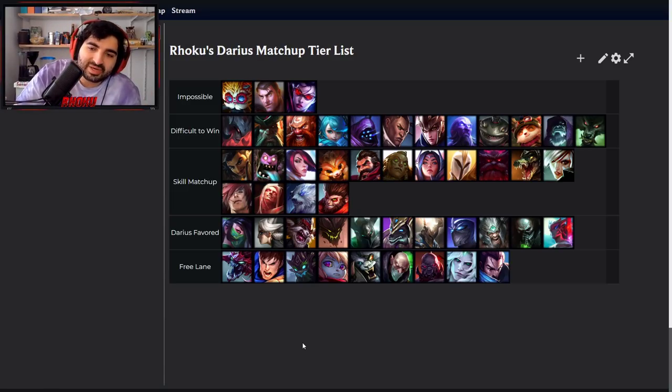Kayle — just kill her early if you can. Try to set up freezes on your side of the lane so you can run her down with Ghost. Because otherwise, as the game goes late, it's just a nightmare — she scales up way too hard and can actually 1v9. Stridebreaker is great. Destroy her early on and there shouldn't be too many problems.